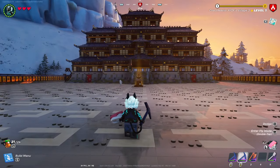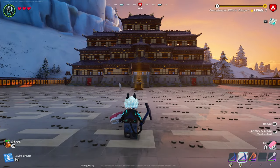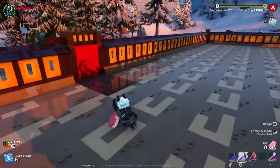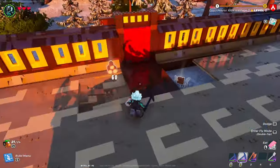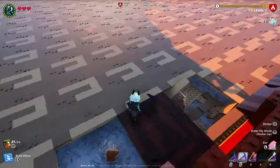Welcome to the third and final installment of my LEGO Fortnite Frostlands village build tutorial. We're going to start off by creating a pathway that is three wide, expanding from your front door all the way to your building.